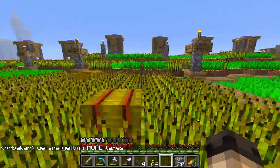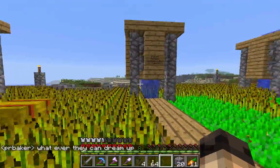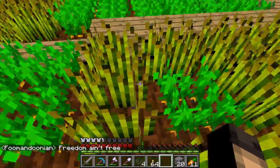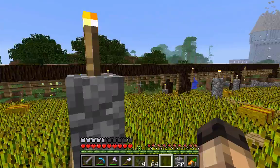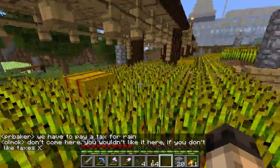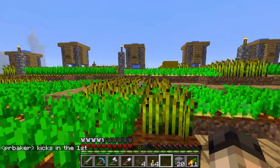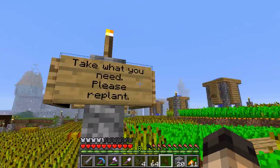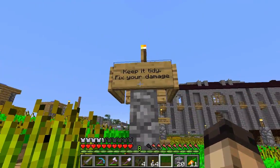It follows basically the natural landscape. I had to terrace a lot because water only flows so far. You've got your carrots, your potatoes, your wheat. Casey King helped me a lot on this — he built the bridge, I built up to a certain point and he finished the rest. The sign reads: 'Caleb's Massive Organic Wheat, Carrot and Potato Farm — no pesticides used at all. Take what you need, please replant. Community storage coming soon. Keep it tidy, fix your damage.'